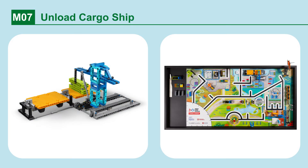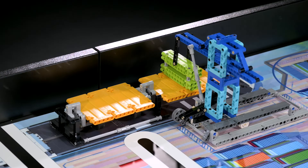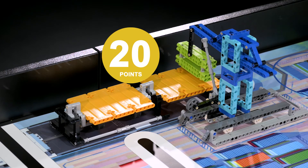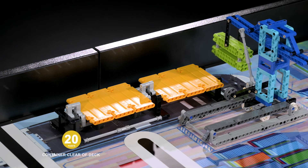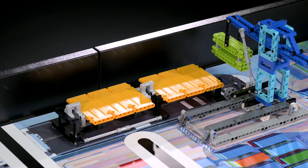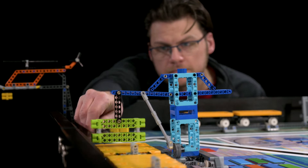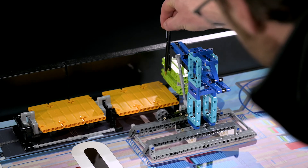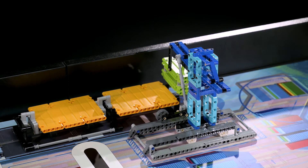Mission 7: Unload Cargo Ship. Unload the container from the cargo ship. Points are scored if the lime green container is no longer touching the ship's deck, and if the lime green container is moved so that it is completely east of the cargo ship's east deck. You need to check that the container has been raised off the deck — even the narrowest gap will score. Move to the south or overhead to see that the lime green container has been moved clear of the ship's east deck.